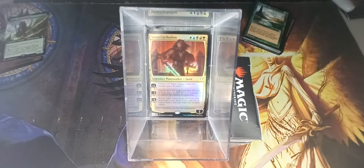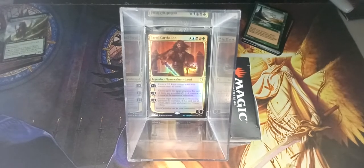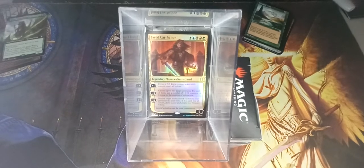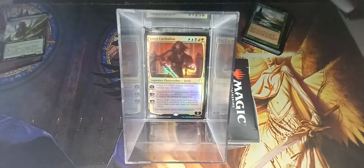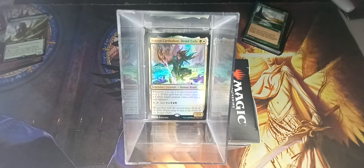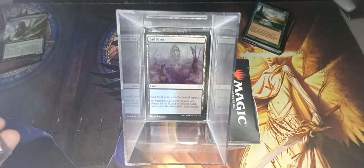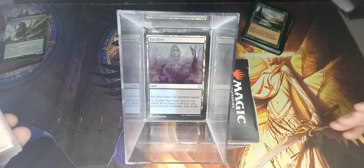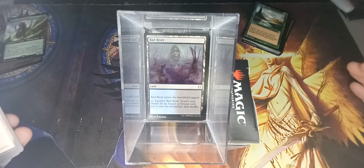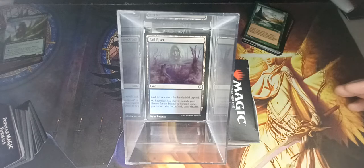We have the commander — I'm not going to read all of the cards, just some of the ones that I'm interested in. Got Jared Carthalion in. Got ourselves a bad rhythm. I'm glad that they have finally decided to include the old slow fetches. I use them. I sold all of my fetches a number of years ago. The power level I play at my kitchen table is between a five to an eight, so slow fetches are just fine by me.